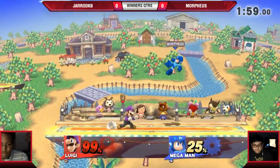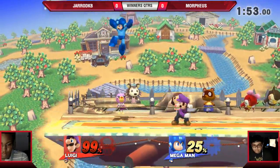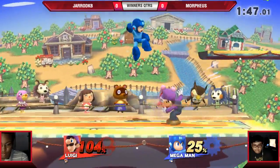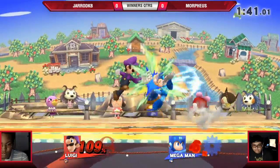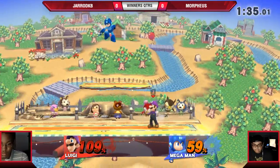Morpheus missing the metal blade to back air confirm. There you go. Morpheus approaching with that leaf shield again — not sure what Gerard can do about that other than mash out of it. Not getting too much off that down throw. Very nice — he hasn't been doing as many grabs, so that was really good for him to mix up.